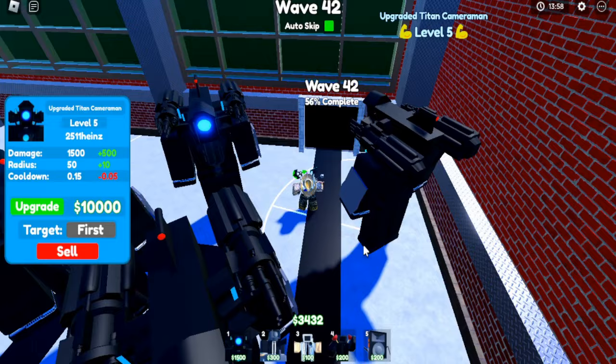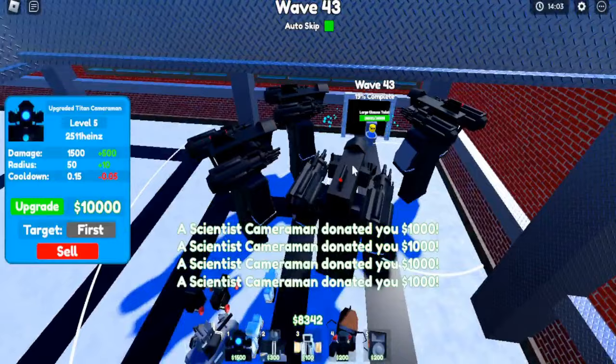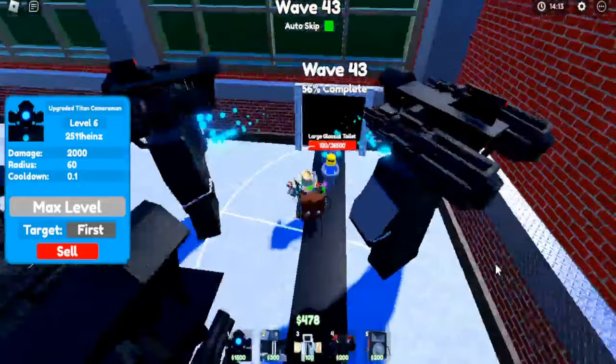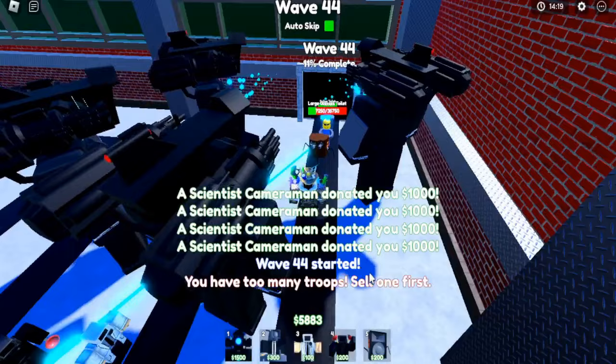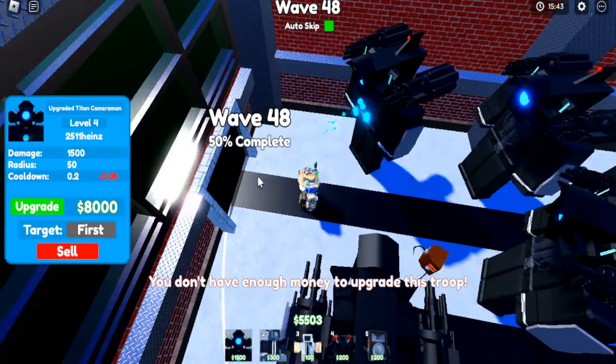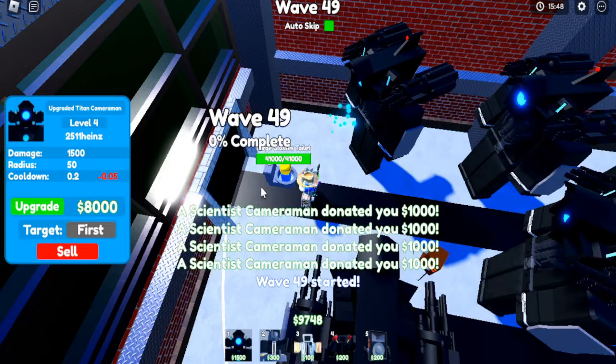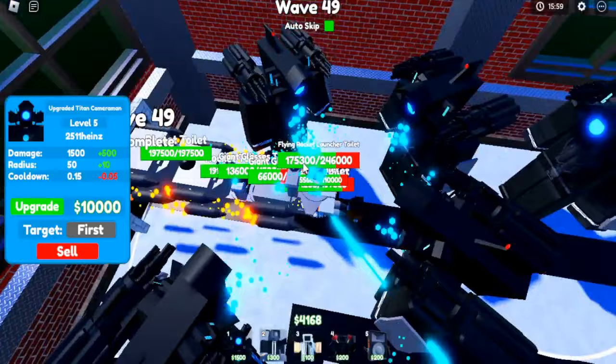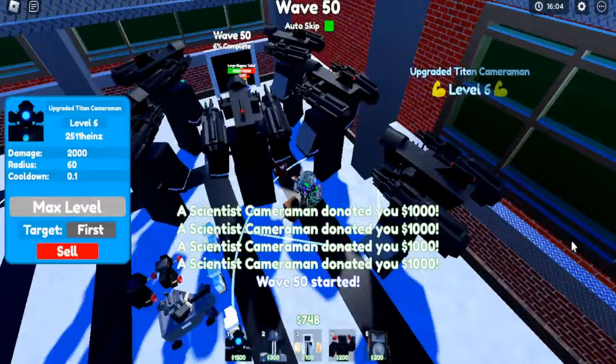We got an upgraded Titan cameraman. Let's get five of these just to prepare — to deal more damage to the far ends, so when they spawn we just instant kill them. Let's upgrade him. They're dying so fast. Now if these mutant toilet 2.0s can attack — they're dead. They cannot get across this landscape of fire. And we're on wave 50.